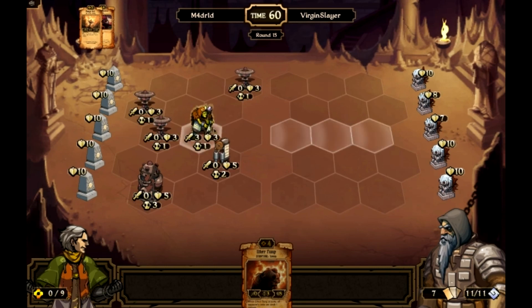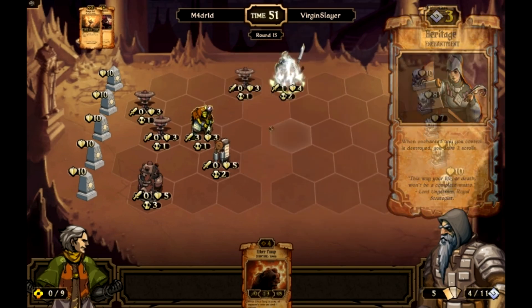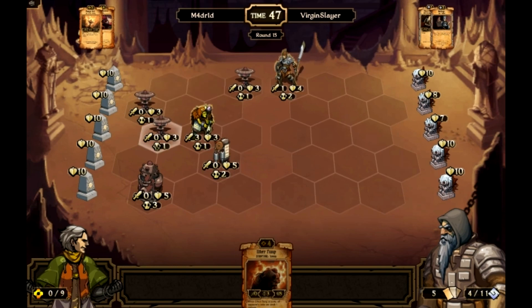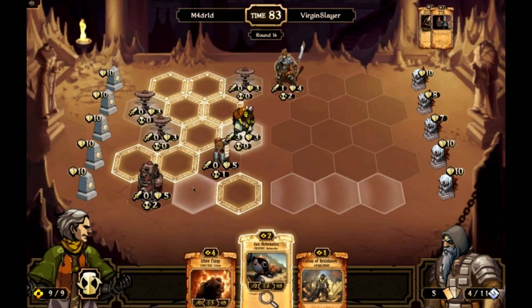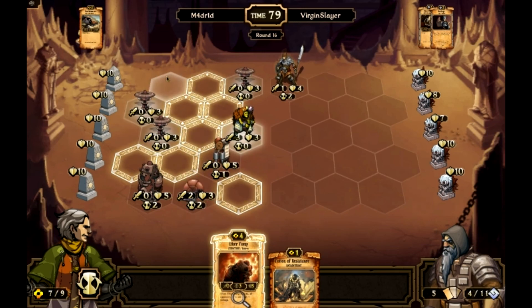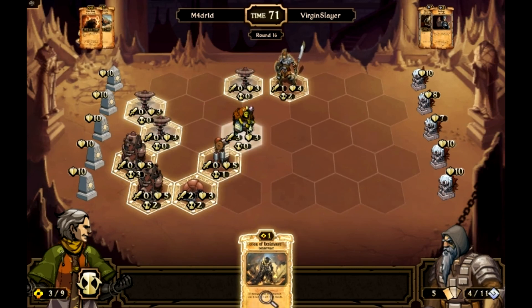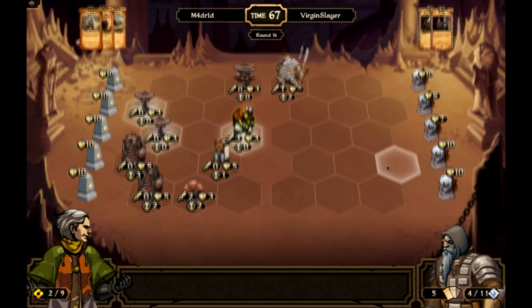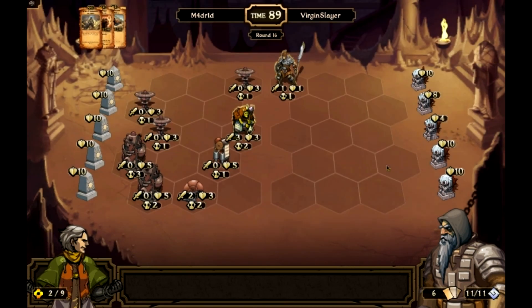Let's go, virgin slayer. Good thing I'm not a virgin — that way he cannot slay me. Poor virgin slayer knows he's going to die. He puts a heritage on him. I'm going to move this guy here, move this guy here, draw two, draw into a gun automaton, put an aether pump here, and a potion of resistance on him, and end turn. Trying to spread out as best I can against mangonel, but at the moment I have so much stuff out I'm not too worried.